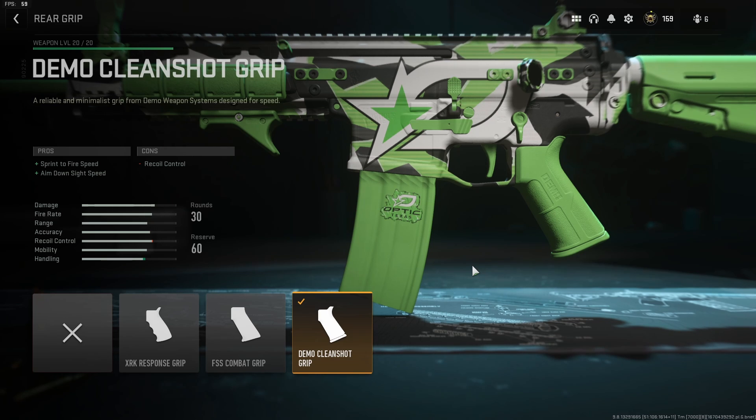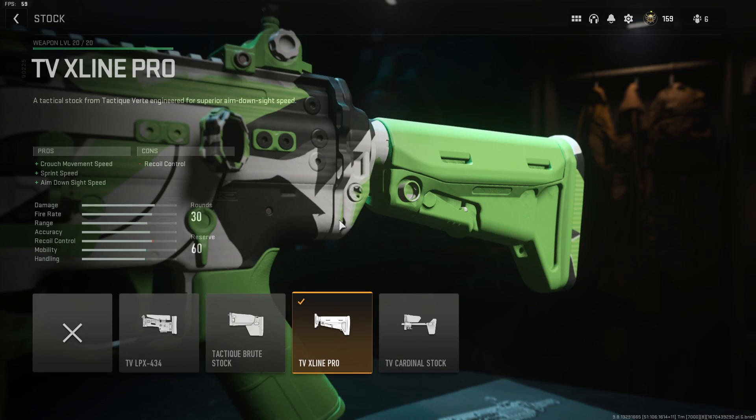we're gonna start with the rear grip and work our way to the front of the gun. Sam LaRue uses the Demo Clean Shot grip for his rear grip. It is sprint-to-fire speed and aim-down-sight speed with a hit to recoil control, but it is a little hit. The attachments on the front of the gun are gonna really balance out that recoil. For the stock, he is using the TVX Line Pro stock, a tactical stock from Tactic Vertex engineered for superior aim-down-sight speed. This gives an overall buff to movement: crouch speed, sprint speed, and aim-down-sight speed — again, with another small hit to recoil control.